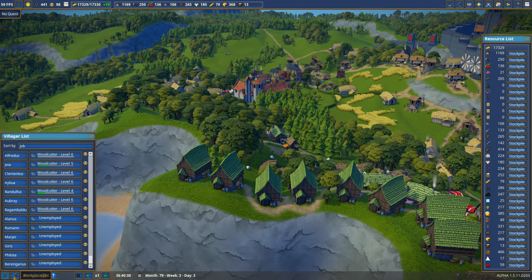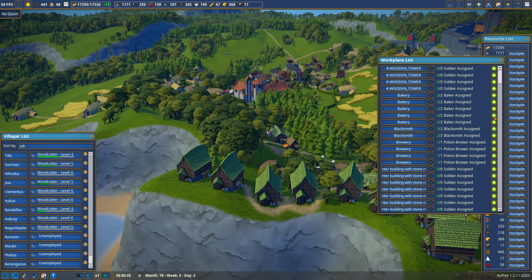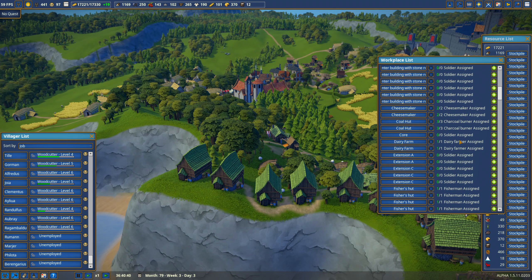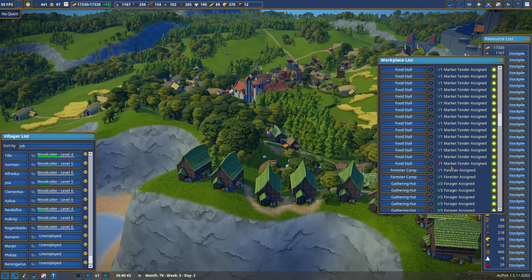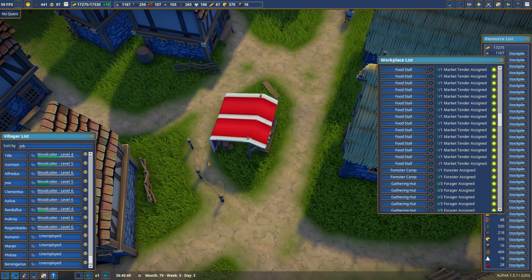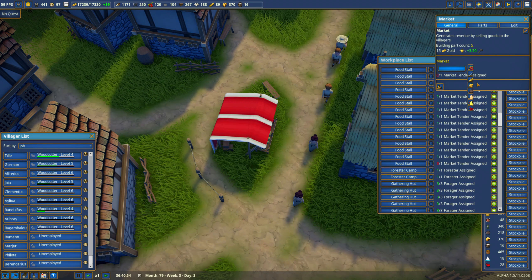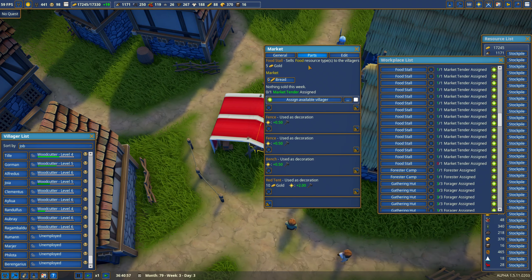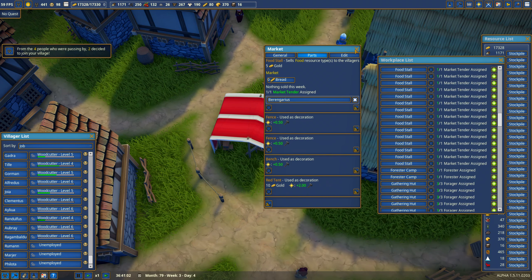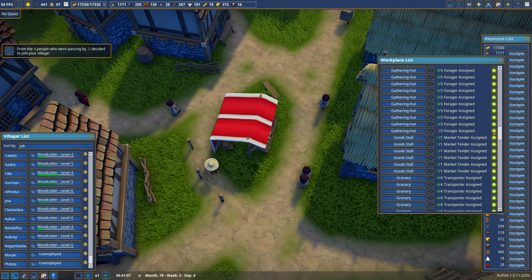Let me review what I built. The bakery — one, two. Going through the list: food stall right here, this was going to be for bread. Got the decorations going on — somebody's actually walking through there. You're going to sell bread, and you are going to be Berengarius for bread. The gathering hut — I can assign two more people.